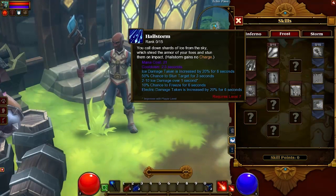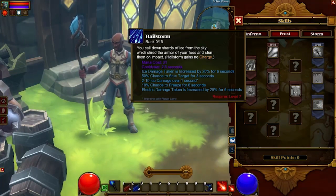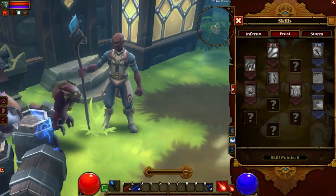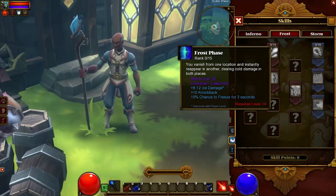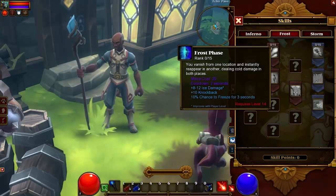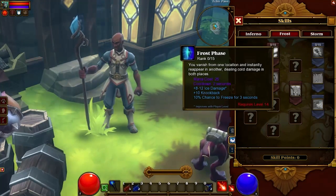Hailstorm: you call down shards of ice from the sky which shred the armor of your foes and stun them on impact. Frost Phase: you vanish from one location and instantly reappear in another, dealing cold damage in both places.